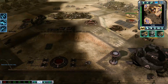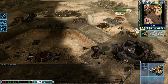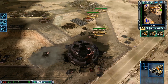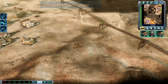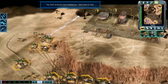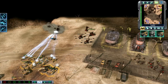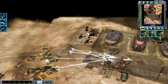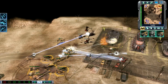Ready here. Enemy unit sighted. Mammoth tank ready. Drop them. Going in. Harvester under attack. Armor superiority. Intelligence data updated. Move it up. Silos needed. Going in. Unit under attack. Unit lost. Going in. Close in.